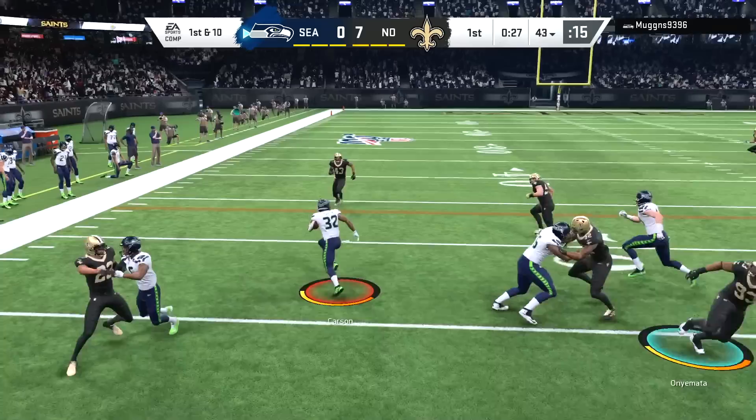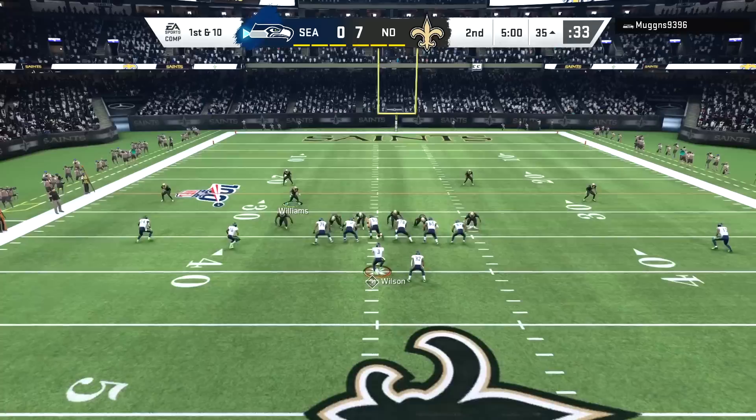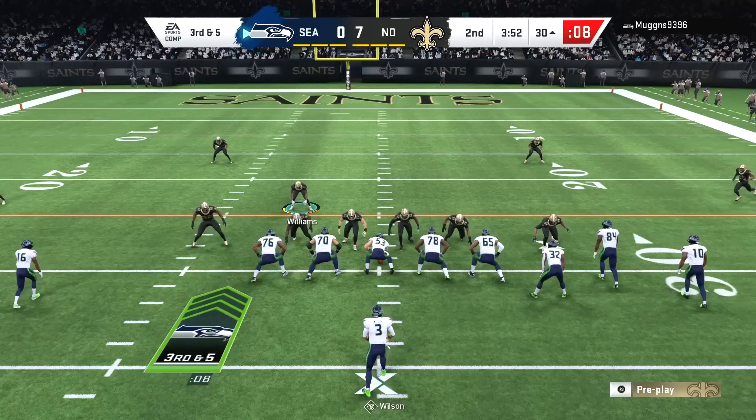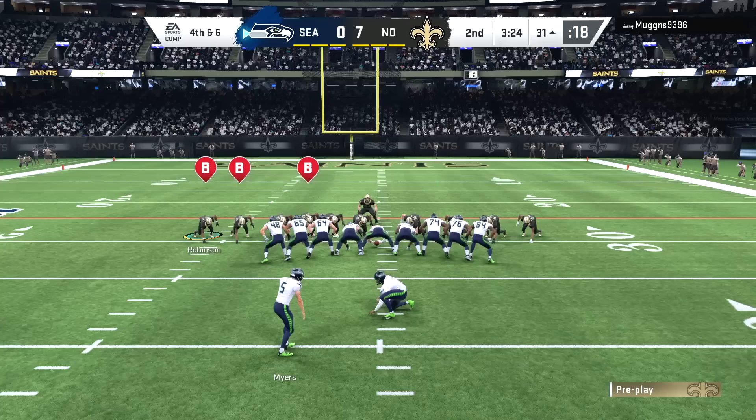My opponent early and often is going to Chris Carson, so right away he lets us know that in order to slow him down we need to try to take Chris Carson out of the game. We are not doing a great job of it so far, so now it's time to run defense and force him to try to pass the ball or run with Russell Wilson. You can't get away from Cam Jordan that easily — Wilson goes down.